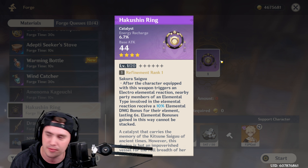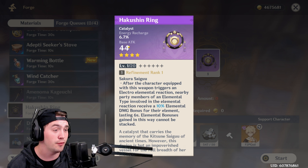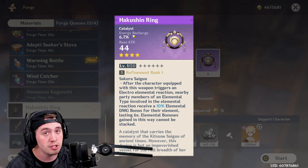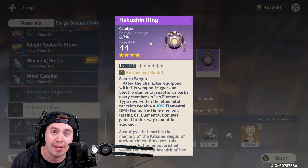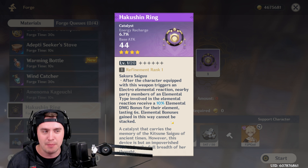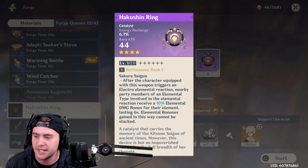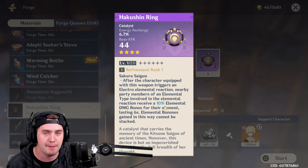But there are some major problems here. So let's go over the good. We've got a base attack of 44 instead of 41, meaning it's going to scale up a little bit harder than some other weapons in game. And the substat is Energy Recharge — that's something that many catalyst users can enjoy. However, this passive — I read it about 15 times, thinking of ways and reasons that I could use this and dominate with it. I thought maybe if I refine it, it'll be this god-tier item. But I cannot recommend this to anyone.